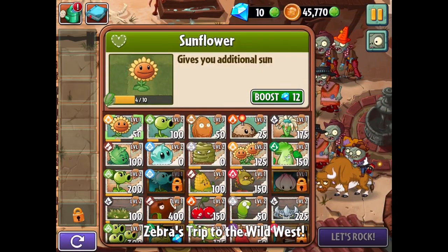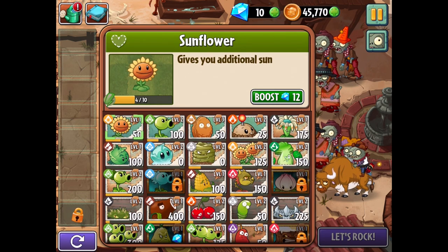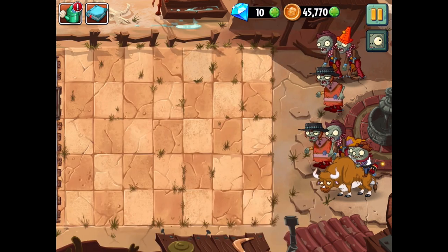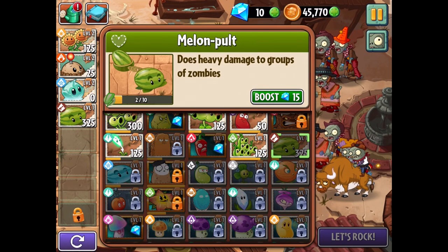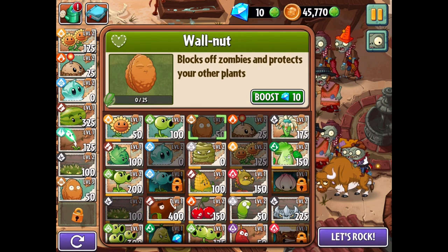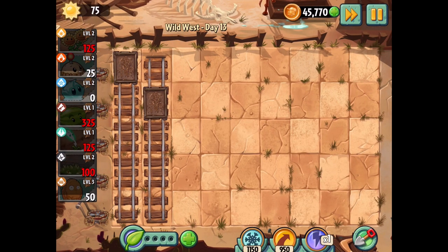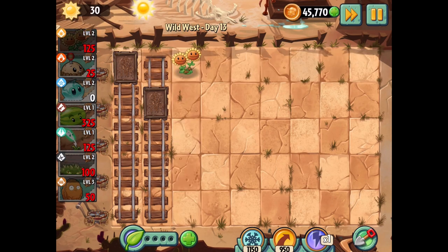Zebra's trip to the Wild West. Whoa, that imp is on a bull! So nothing specific here. I'm going to go all in with something like that. We're doing double melon pult for sure — it's going to be so much fun. And then lightning reeds as support, maybe along with that. Maybe I should have actually done spike rock instead of spike weed — we'll find out in a moment. For right now I just got to speed things up and grab the first one, and wait for the twin sunflower to be ready.